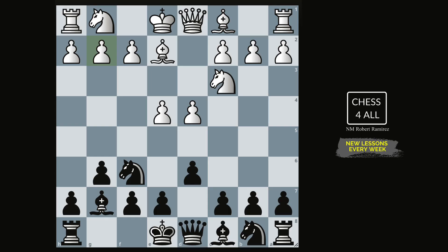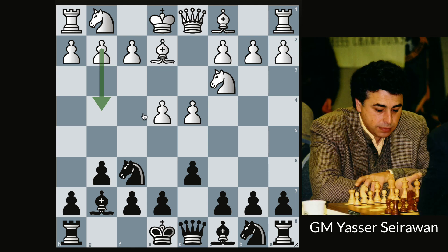Hello guys, here we are with another lesson about the Pirc Defense. This time I'm going to show you a game where the white pieces choose to play g4 in this position — this is called the Spike Variation. I wanted to show you a game where one of the best Pirc Defense players handles the Spike Variation, and that's going to be Yasser. A lot of you are familiar with his lessons — he's a great player and a great teacher. We're going to take a look at one of his games that I've had in my files for a long time.